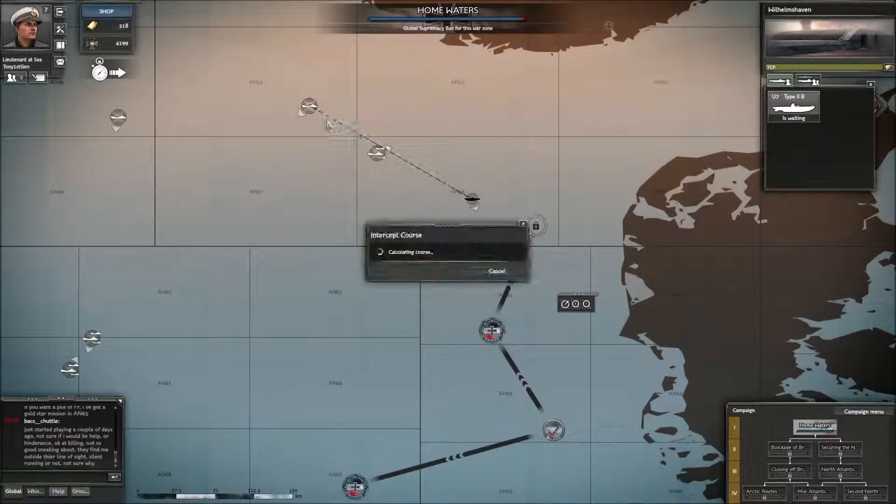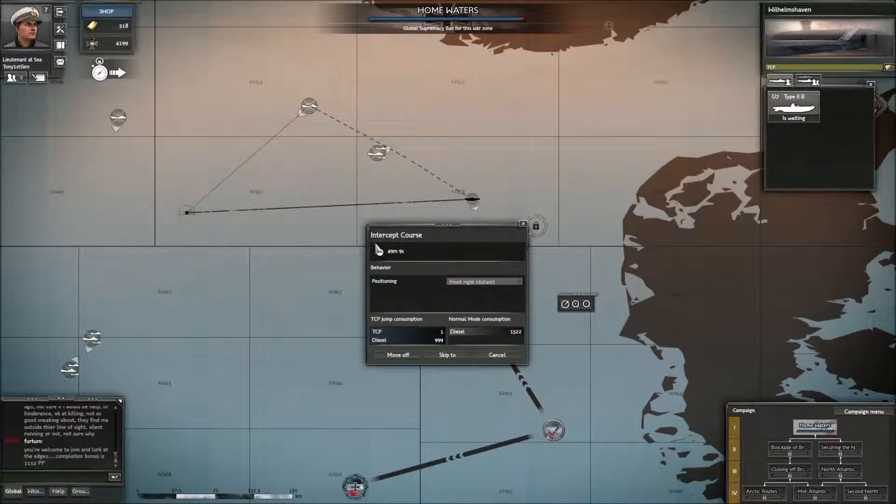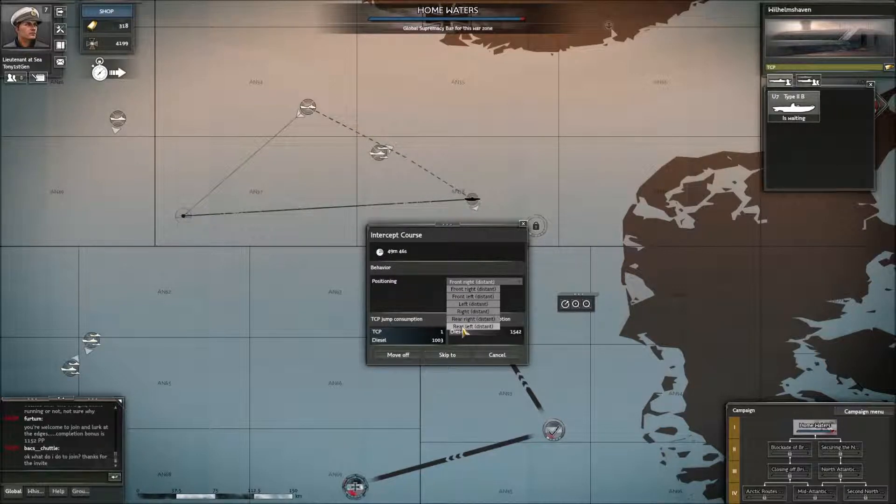That's logged on there so we'll calculate course. If we wanted to move off now that's where we'd meet it, but because we're going to skip course we'll meet it straight away. This is our option screen for where we want to be positioned when we encounter the convoy - or in this case one ship. There are a few options: rear left, rear right, left side, right side, front right, front left.